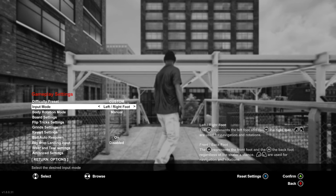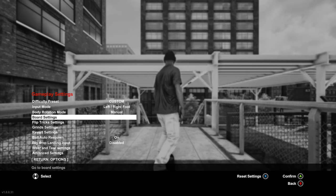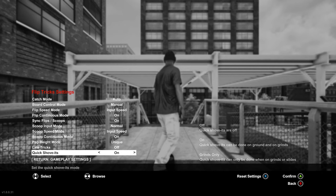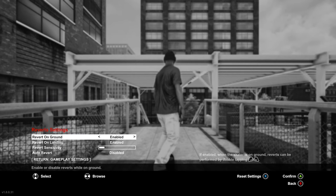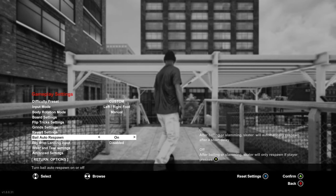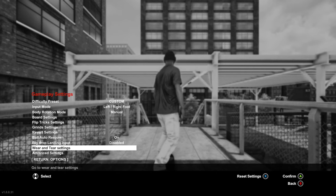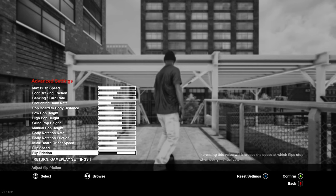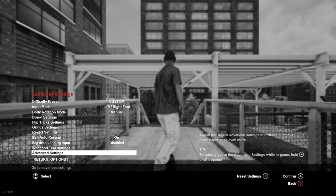I'm leaving mine on custom. Input mode: left foot, right foot for analog sticks, or front and back foot. I've already made a separate video on that — there's no legacy mode anymore. Body rotation mode is still there. Your board settings, flip trick settings — I haven't touched any of these. Grind settings all seem to be the same. Revert settings, bail auto respawn, big drop landing input, wear and tear settings, then your advanced settings. All the stuff that we wish we had in Skater XL — everything seems to be there. There doesn't seem to be, like I said, too many changes apart from legacy mode being gone.